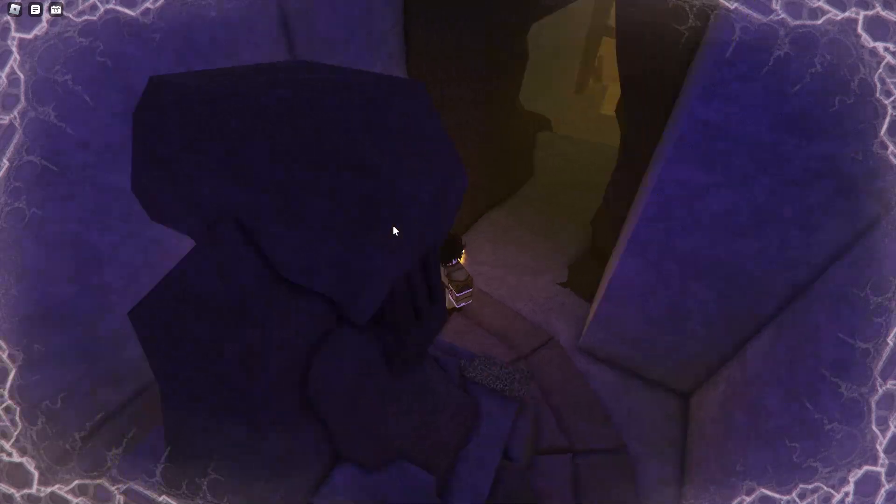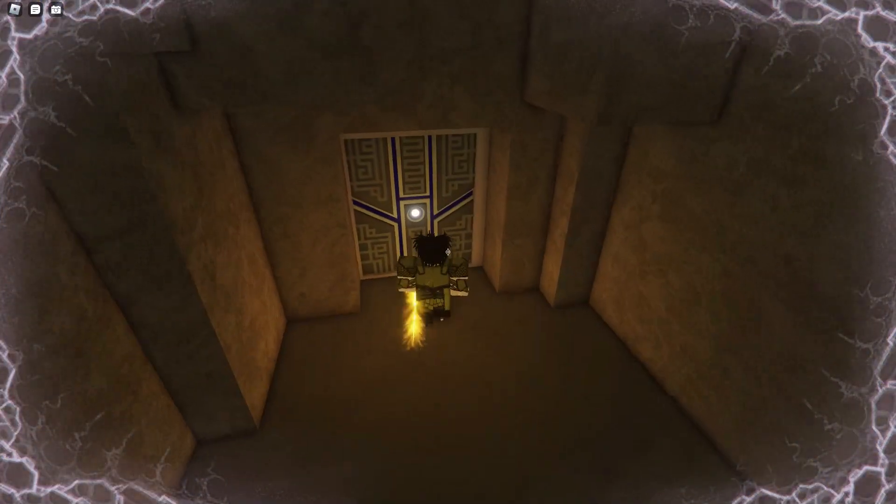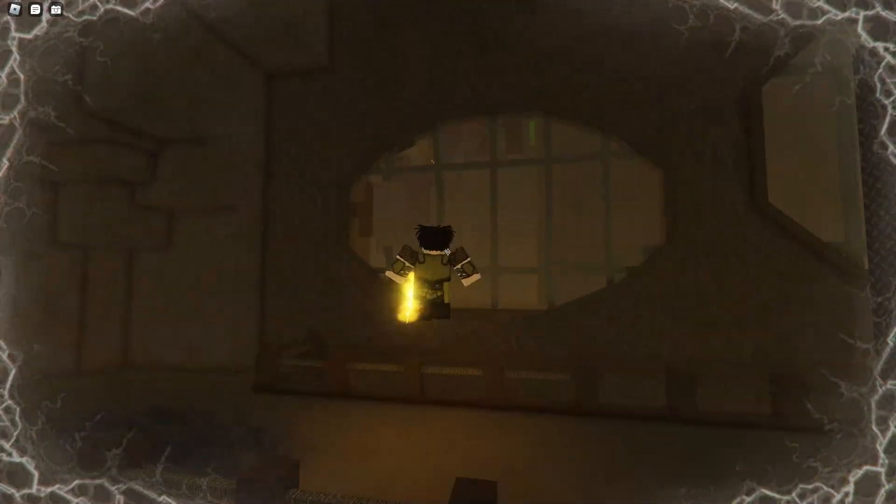As you can see, you cannot interact with it yet. If you do have a bell, the shortcut you can take is just go through that path I showed you earlier and you'll end up right here, and the shrine's right there.